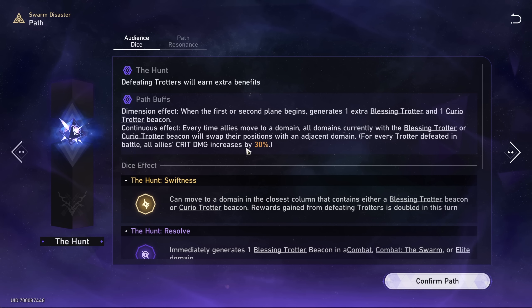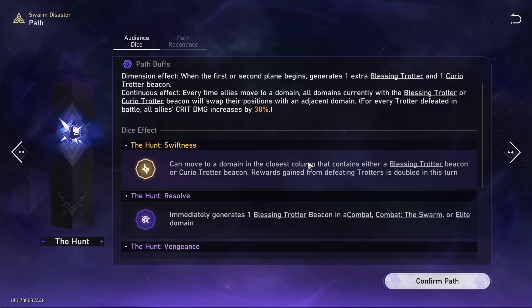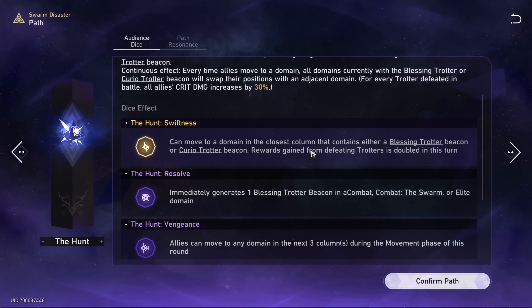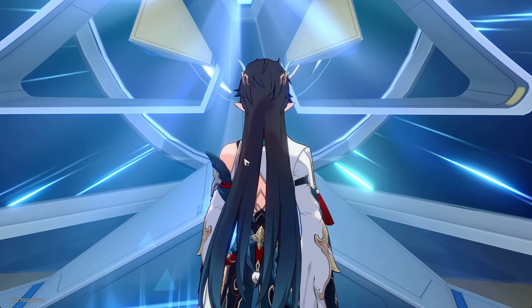They do have different buffs than in normal simulated universe. The main one here: for every Trotter defeated in battle, all allies' crit damage increases by 30% permanently for that run. So we really want to be on the lookout for Trotters. There are also dice effects but this is getting into the nitty gritty so we're just gonna jump into it.